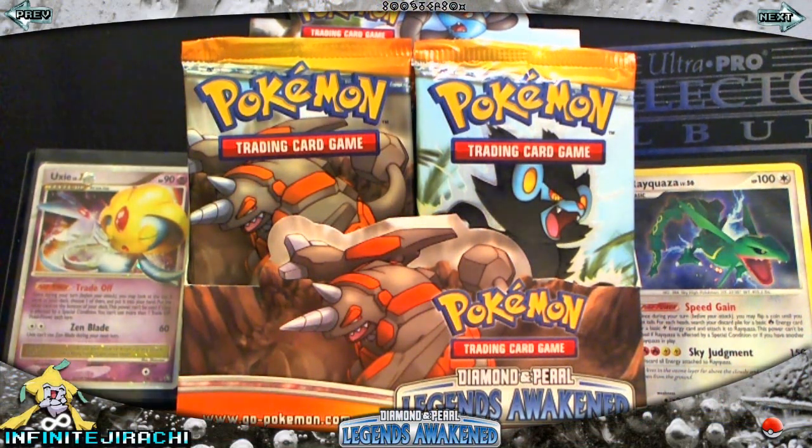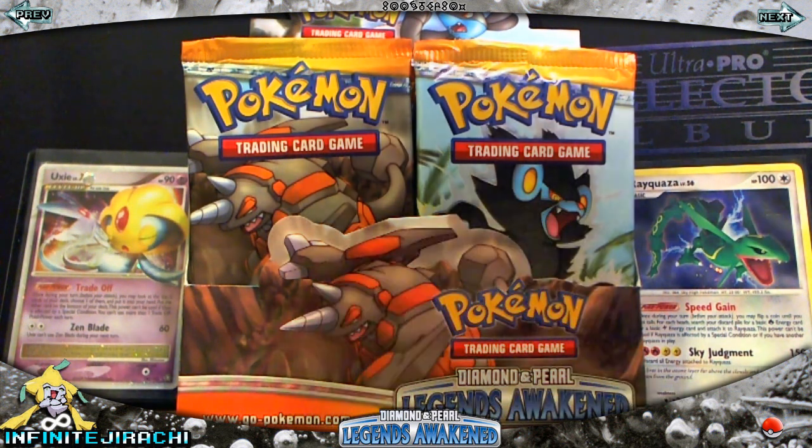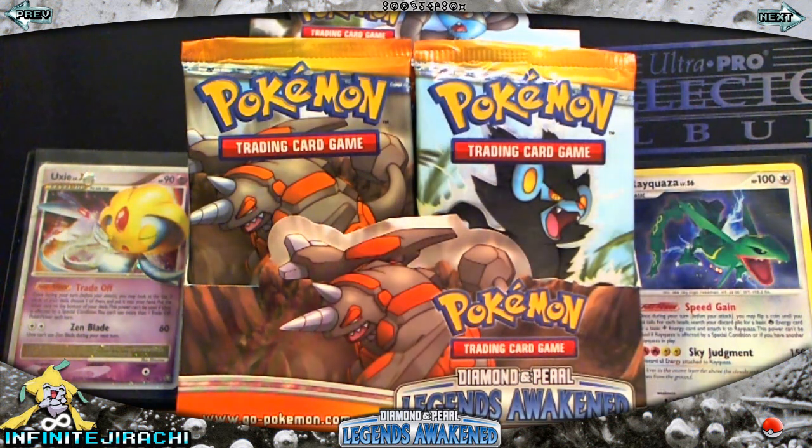Hey guys, welcome to part 2. I'm pretty happy with part 1 — a few holos and Nuke's Level X is freaking awesome to pull. So let's get straight into these packs and keep going. I'll do another 12 packs this part, and then there'll be one more part after this with a recap.